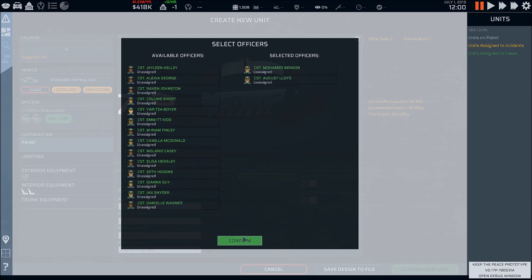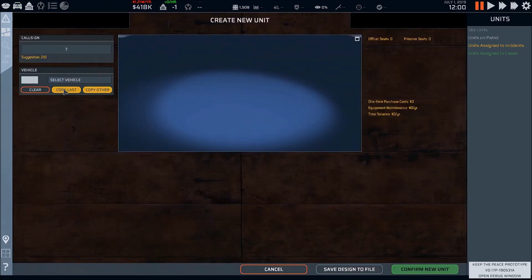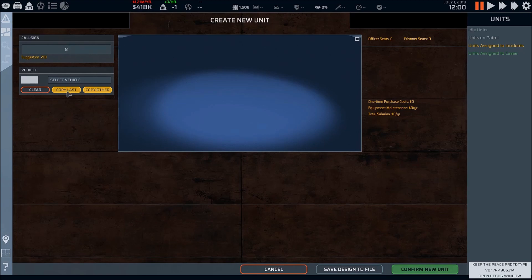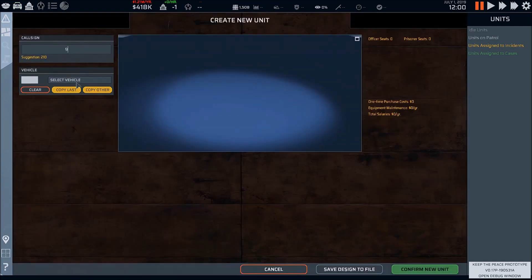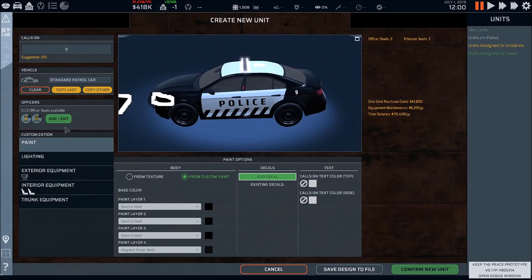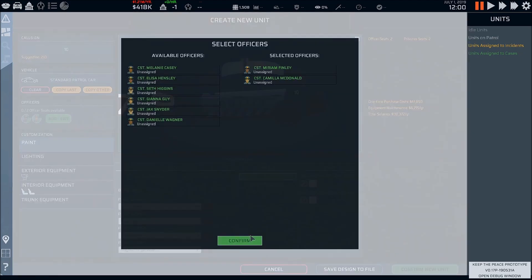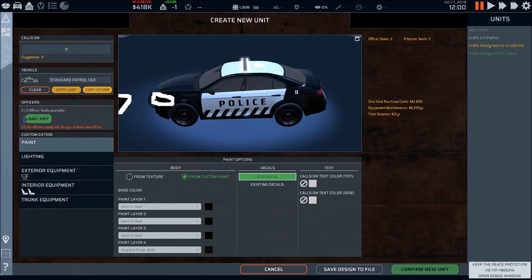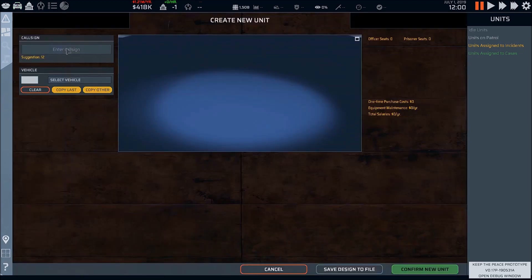Need some officers — one, two, three, four, five, six, seven, eight, nine, ten, eleven, twelve, thirteen, fourteen. Wow, we're going to have seven more cars. Unit six — car seven, copy last. Unit eight, copy last. Copy last, unit nine, copy last. Unit ten — that's pretty cool that we can actually have this many units now. Unit eleven, copy last, add peoples. The SUV's paint scheme is messed up though — can't do anything with that. They broke that, which kind of sucks.